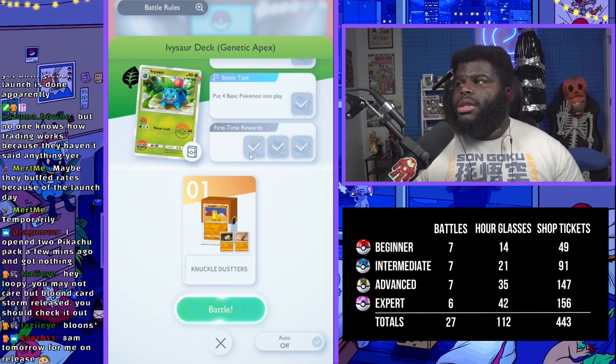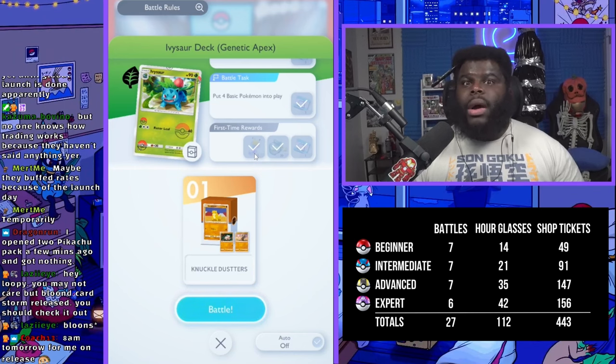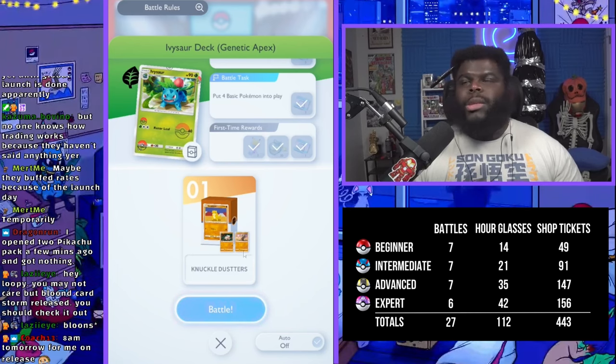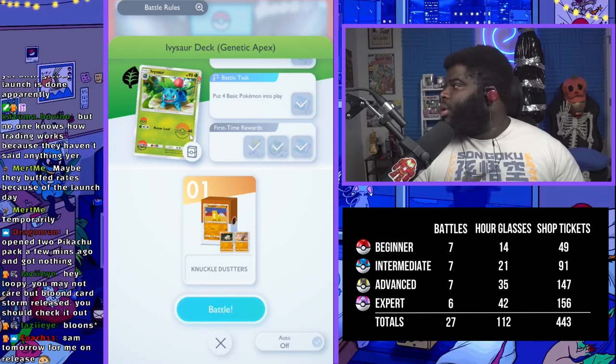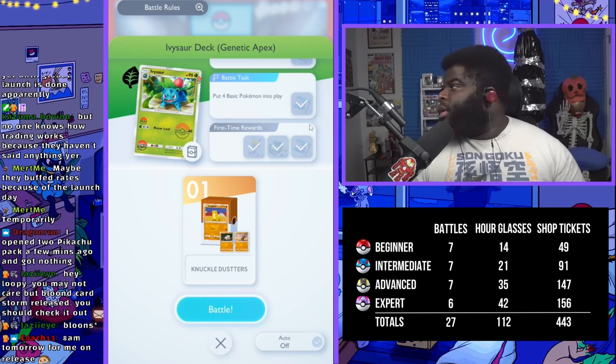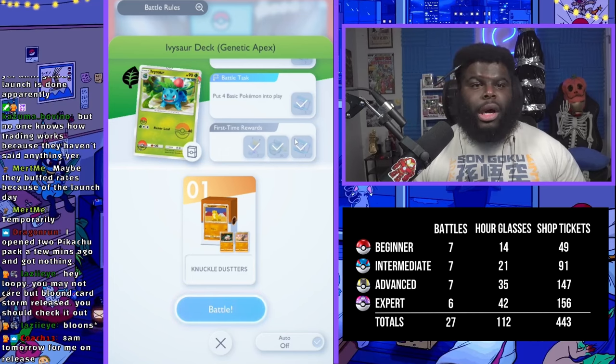You also get Pokemon hourglasses. Each one is worth one hour, and you get two packs a day — that's one pack every 12 hours. You can use these to reduce the time to open your next pack. You get two hourglasses for beating each battle for the first time, so in the beginner league that's a grand total of 14. You'll also end up with 49 shop tickets once you beat all of these.